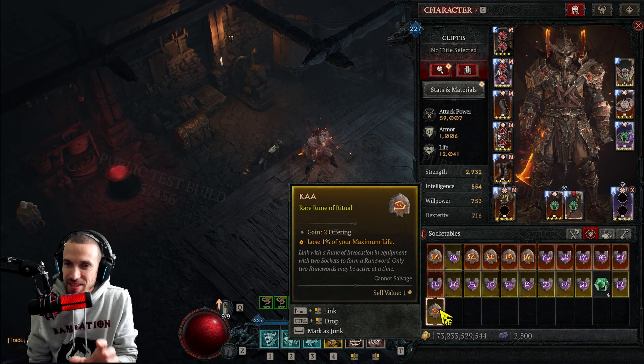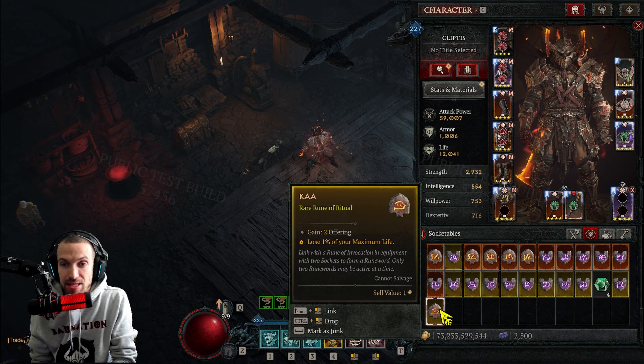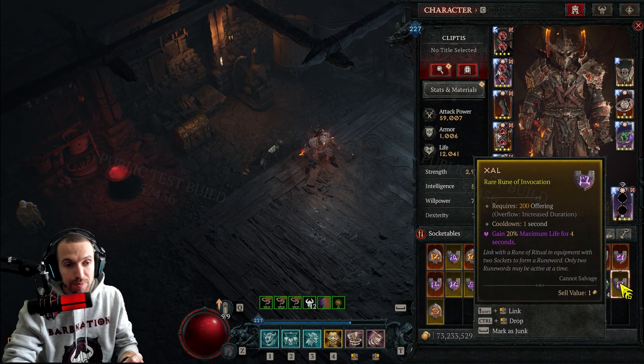There are some interesting rune options — like losing one percent of your maximum life. If you're running the Starlight aspect, note that it changed: you now have to heal life that is not overhealed to get the most out of it. So if you're overhealing, something like this might work, gaining 2 offerings while losing 1% max life. What I want to try now: a rune requiring 200 offerings that grants 20% of your life for four seconds, combined with the 'travel 20 meters' generator. Running around you can see the life boost tick — there's no downtime at all.